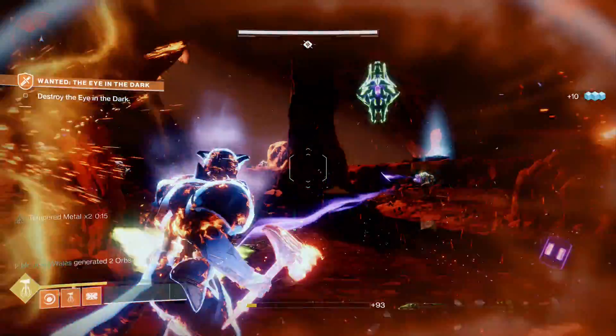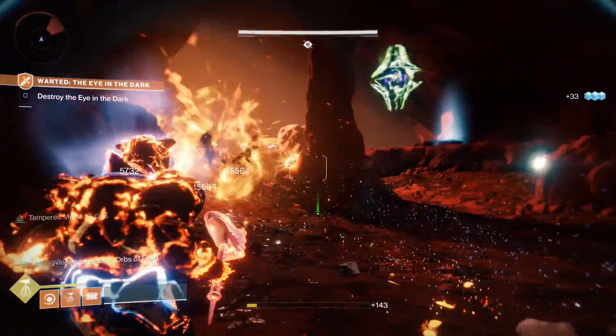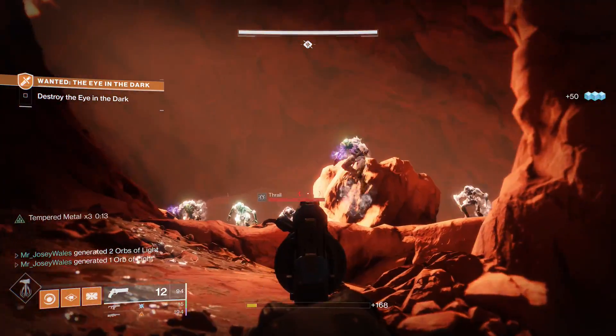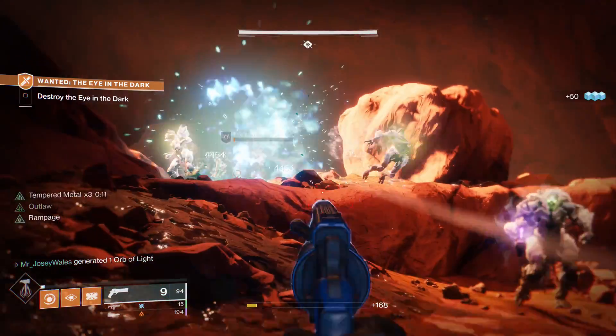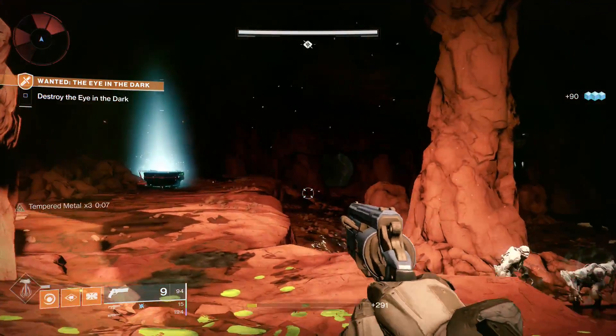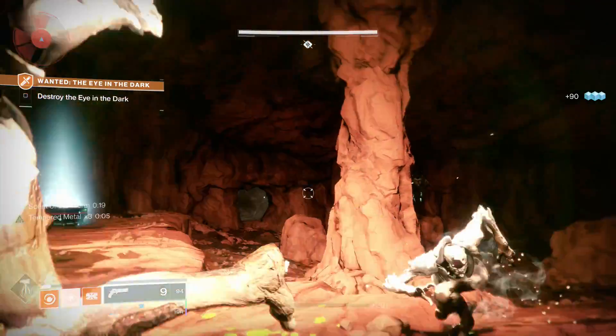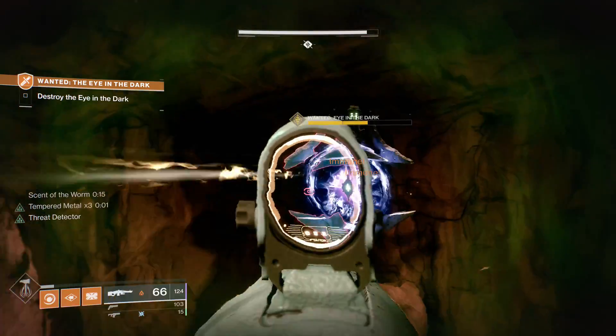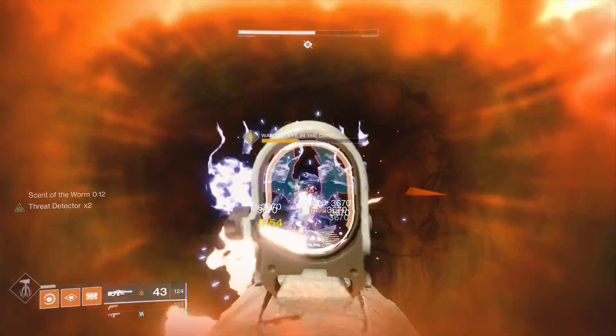I'm going to use my super now and take out the ads. At this point we're looking again for the Worm Cursed enemy — there they are. We've got to jump inside the green goop and get that Scent of the Worm again. Once we have that we've got to find the Shrieker and deal damage. This is where the Avalanche machine gun is a great weapon to use.